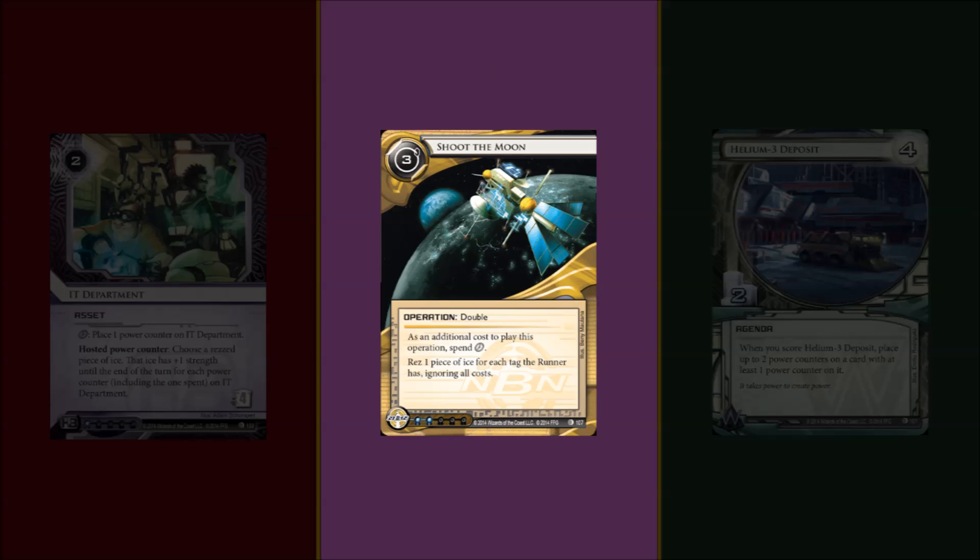I'm thinking of playing it either in Custom Biotics or Stronger Together, for really nasty ICE, along with some tagging mechanism. Another reason why this doesn't work in NBN is because if you manage to stack multiple tags on the runner - preferably at least 3 tags - if you're in NBN, you are much better off playing Psychographics, which allows you to pull off much more powerful moves like overscoring a Beale, a Private Security Force, or an Astroscript, which is the most powerful agenda in the game. So if you're in HB, you don't have access to these powerful agendas, Psychographics becomes much less powerful, but that is where you can abuse Shoot the Moon.